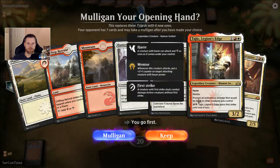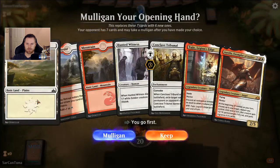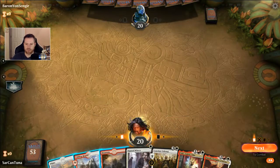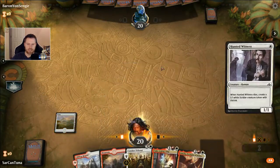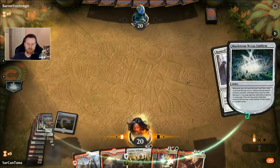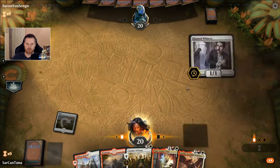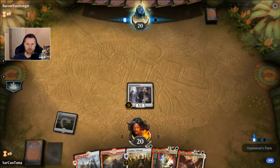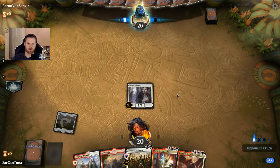So we've got something to play early — this is definitely a keeper hand. We've got a Hunted Witness that'll come down first and that will Cascade into absolutely nothing. Then hopefully on turn 2 we can get an Adanto Vanguard or a Boros Challenger, anything that costs 2 mana, and then get another Healer's Hawk or Hunted Witness down.